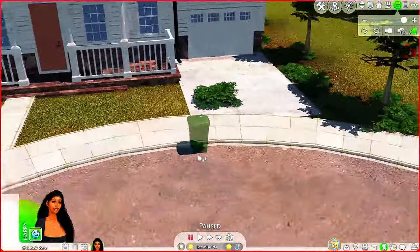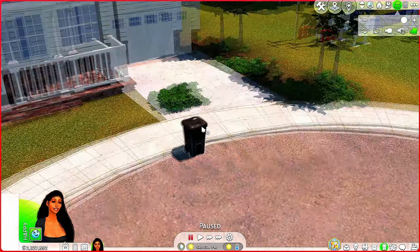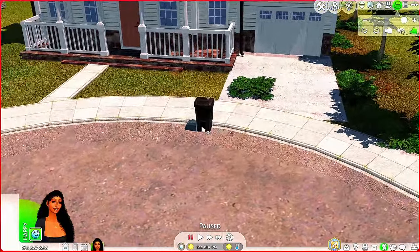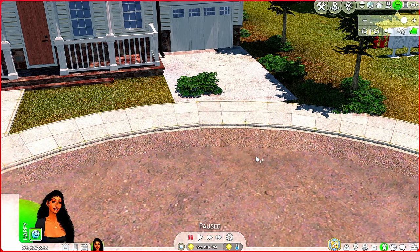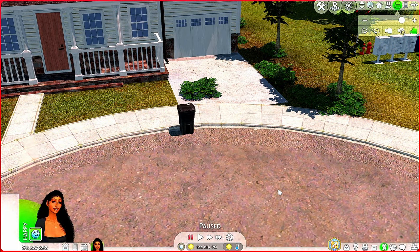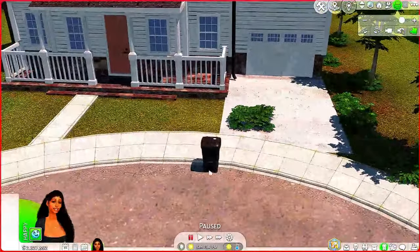We're going to add the trash cans right here on the curb for trash day. You just click where you want the trash can - or whatever you're placing. This isn't just for trash cans; it's for deco buildings, people, trees, whatever. After you have it placed where you want it, you just click it again and now it's placed off-lot. If you don't want it there, you can toggle it again, place it somewhere else, or press undo. Press redo to bring it back.